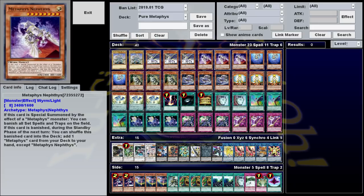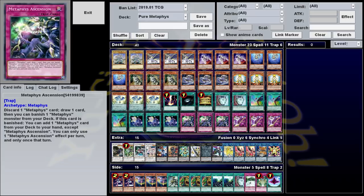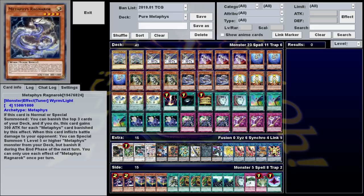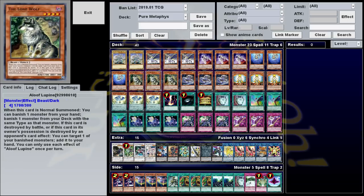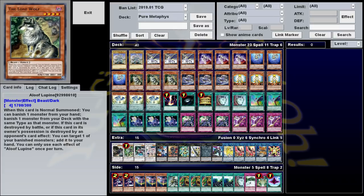The more you can banish Nephthys, the better, and fortunately you have a lot of ways to banish it in this deck. Ace of Metaphys lets you, once per turn, banish a Metaphys from your hand to draw a card. Metaphys Ascension requires you to discard a Metaphys to activate it, but then you draw a card and banish a Metaphys from the deck. Metaphys Ragnarok will banish the top three cards of your deck when summoned, gaining 300 ATK for every Metaphys banished. Aloof Lupine lets you banish a monster from your hand when summoned to banish another monster from your deck of the same type. All the Metaphys are Light Wyrms, so whether you have Nephthys in your hand or in your deck, the doggo has access to it.